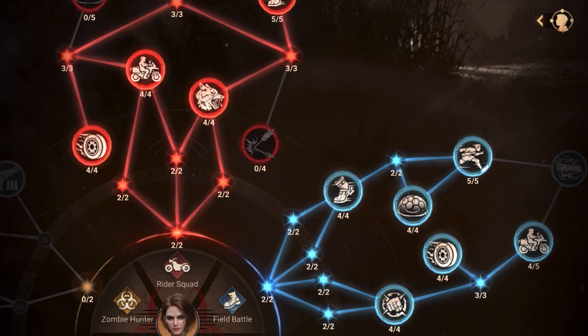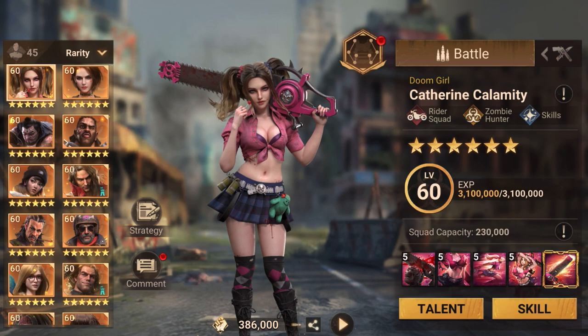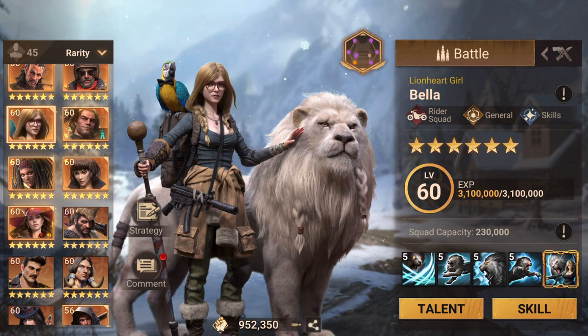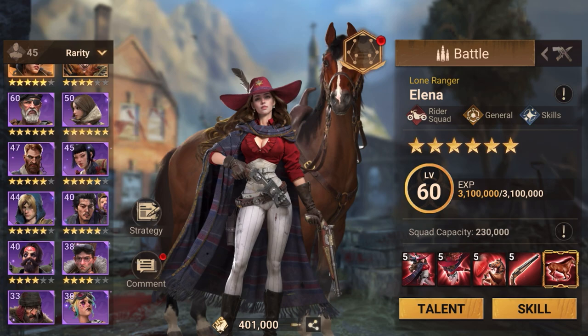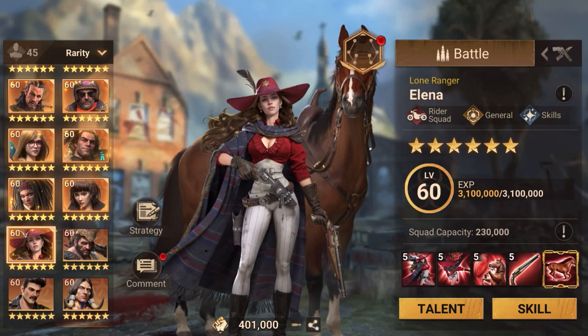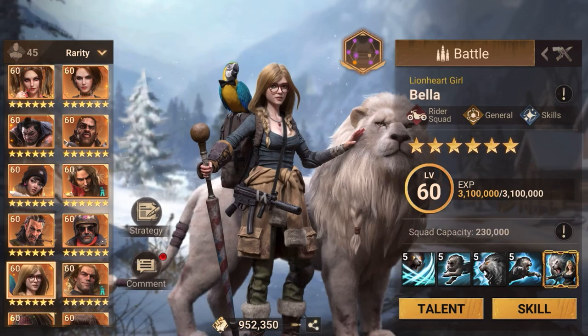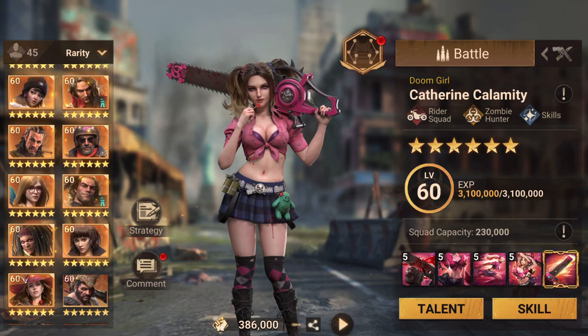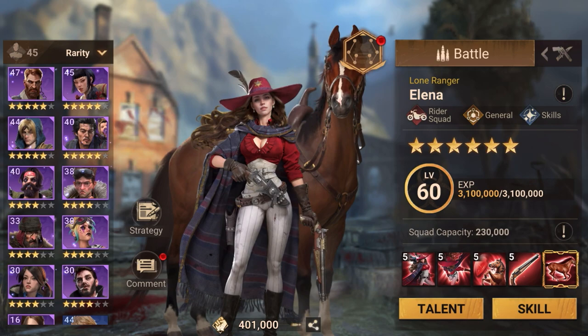For the lead I use Cynthia, and for support I've tried Catherine for the extra rider attack buff, Bella with Cynthia, Alina with Cynthia, and also Park and Akami. So far what worked best for me was Cynthia and Alina. I've seen others use Catherine and Bella, Bella and Alina, or Catherine and Alina — basically different ways to pair the same rider heroes.